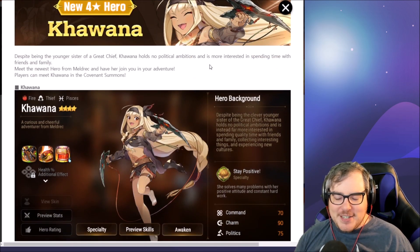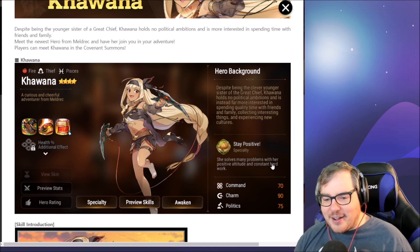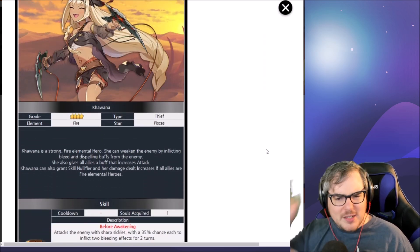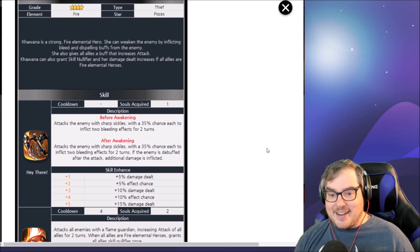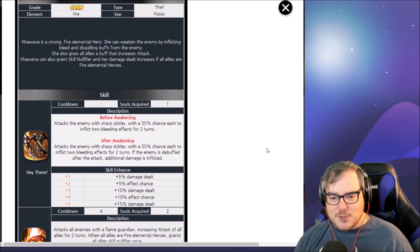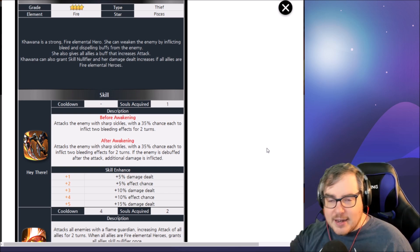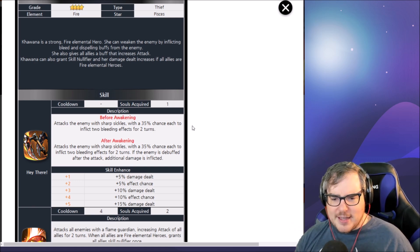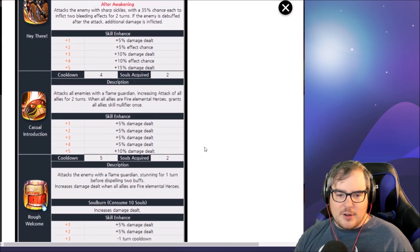She's adorable — look at that smile! She's got a health imprint. She solves many problems with her positive attitude and constant hard work. Her skill one is called 'Hey There' — it attacks the enemy with Sharpsicles, with a 35% chance each to inflict two bleeding effects for two turns. If the enemy is debuffed after the effect, additional damage is inflicted — kind of like Balona's artifact. The effect chance scales up to 55%.